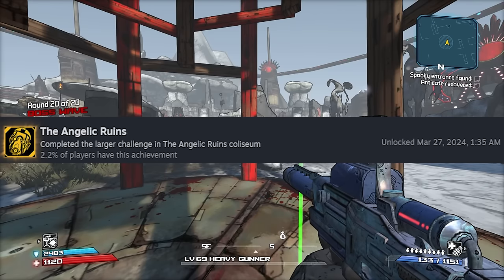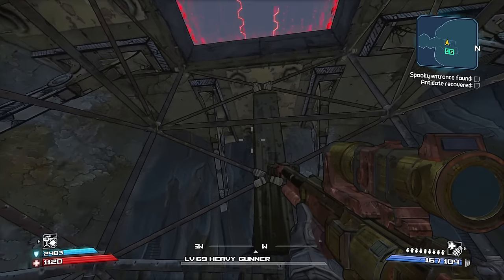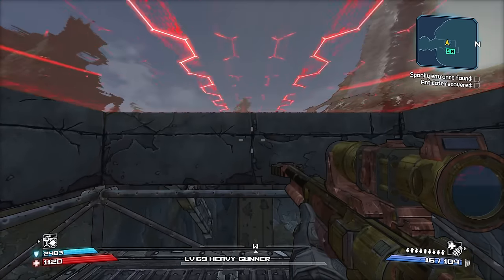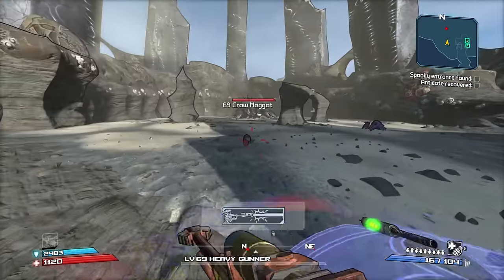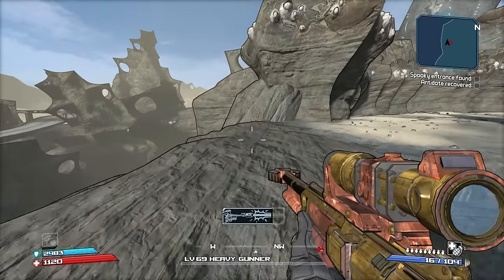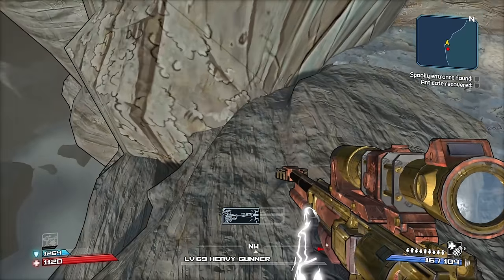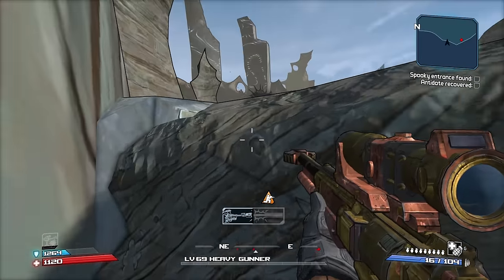Next up was Chromrax. When I first did Chromrax, I thought this was going to be one of those things where I'd just go abuse the ledge. So I watched Joltz's video on how to do the ledge thing. I throw out my turret to distract it, then go over to the ledge - and naturally this freaking worm follows me over there.